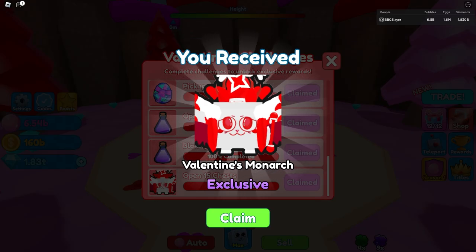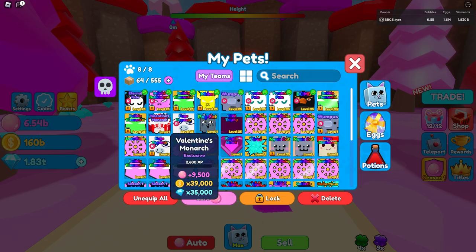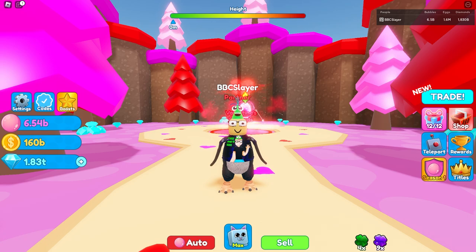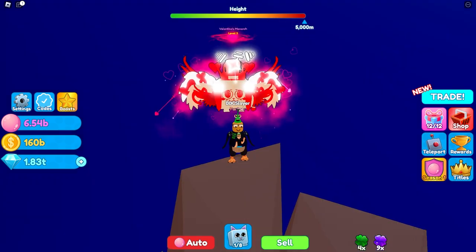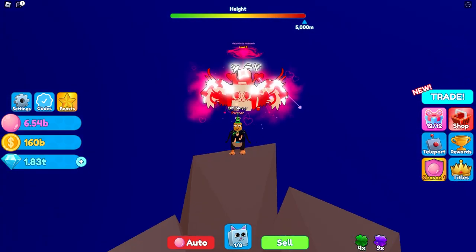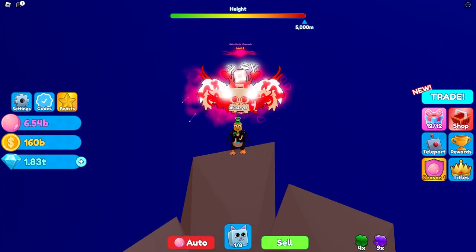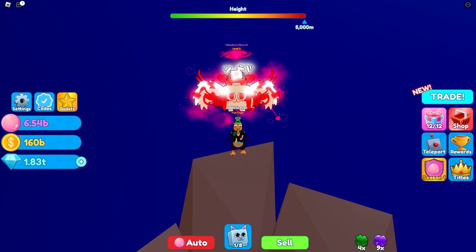And there we go — a Valentine's Monarch! Look how beautiful that pet looks: 9,500 bubbles, 39,000 coins, and 35,000 gems. This is even more OP than a regular Seeker pet. Orange gave the concept but Lore did an amazing job on this pet. Now I know you guys want to see the final stats of a level 25 Valentine's Monarch, so we're going to grind this pet out — I'll see you guys when we have it maxed out.